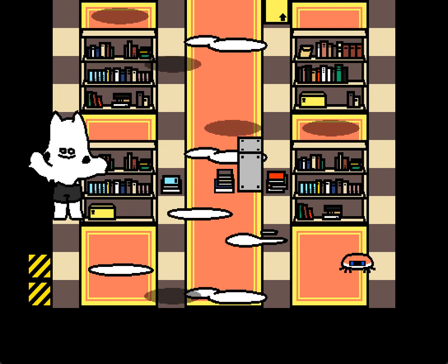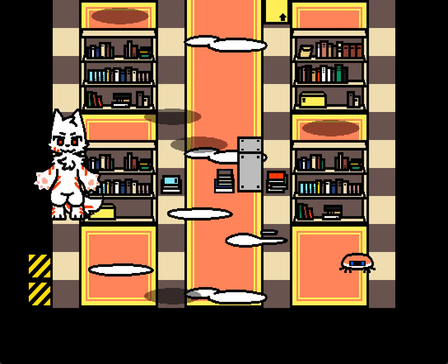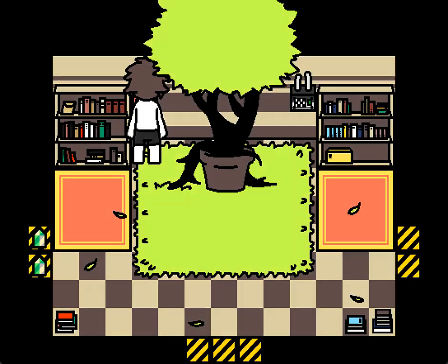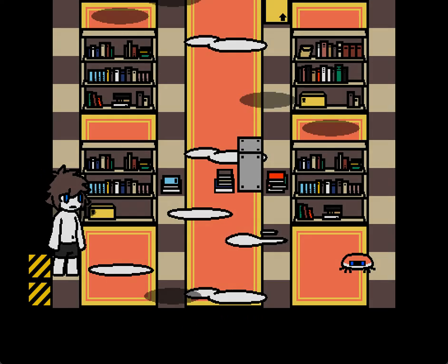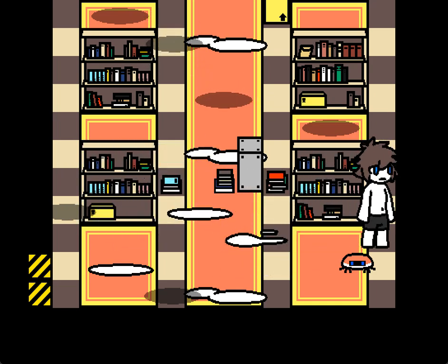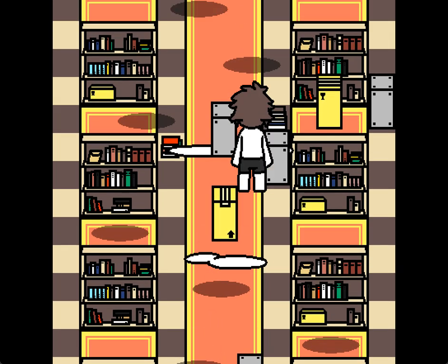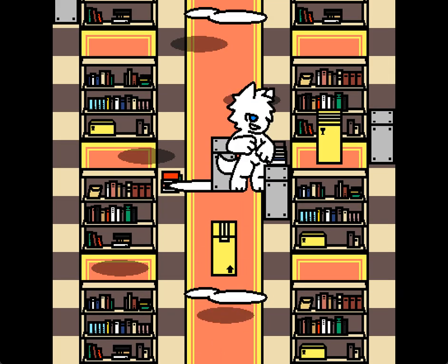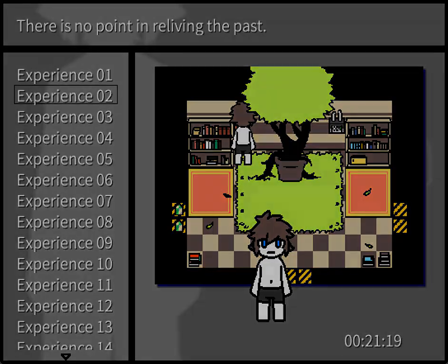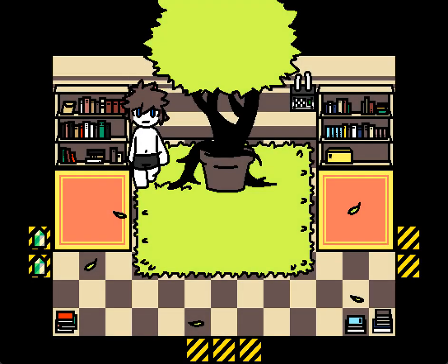Now we're here — what happens if we touch this? Oh. We've transferred, haven't we? We're gonna see that a lot, where I'm going to deliberately, accidentally lose the game. The shadow's trans— I walked into that, didn't I? Oops. Oh, it's a different one as well if you go into the white. We just turn into these little creatures, I guess you could call them.